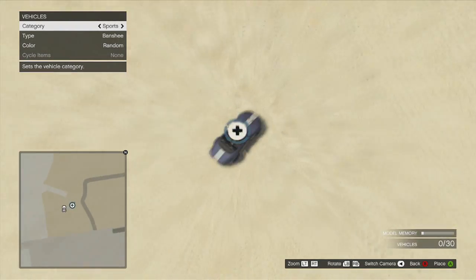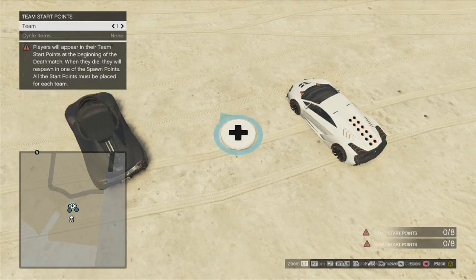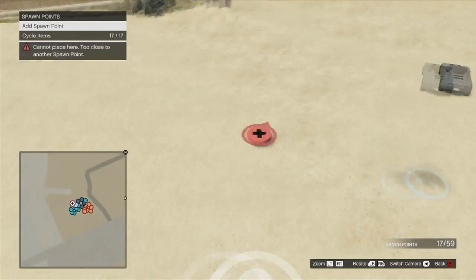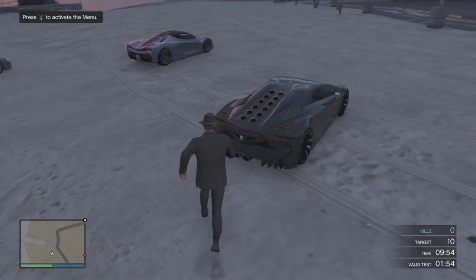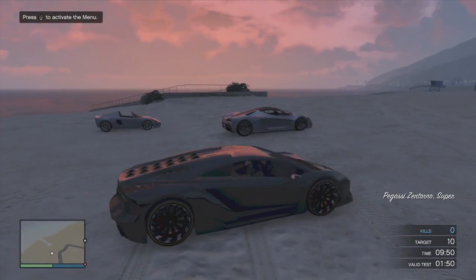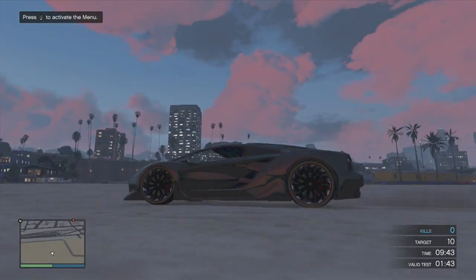Then put down a bunch of vehicles you'd like to drive, and also put down spawn points — because you cannot test the map unless you have spawn points. Put down a lot of spawn points, vehicles, planes, tanks, boats, whatever you want to test drive. To test the map, just back out a few times and there should be a test option. Once you test the map, you can drive the vehicles around and see if you'd like to purchase them.